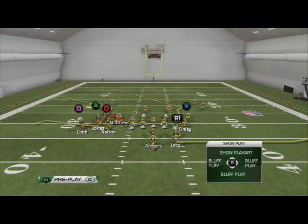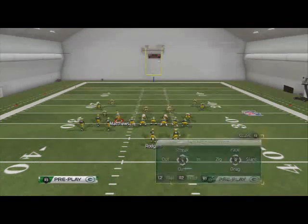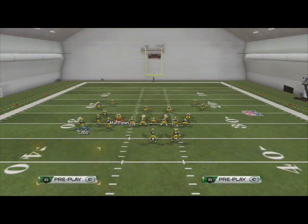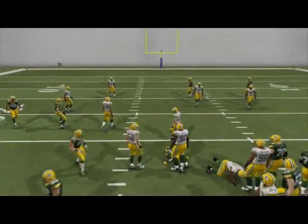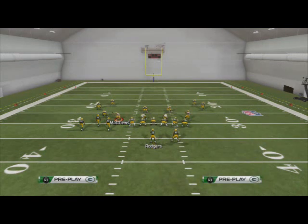The last play from this formation I want to look at is the X Spot. It's run very similarly to the X Spot or Z Spot out of trips. We're going to put Lacy on a streak, Nelson on a zig, and Randall Cobb on a drag — creating the same concept we used earlier with a little twist. It's a combination of both plays in one. Against man coverage, we motion Cobb out two to three steps, then when he cuts inside we pass lead up — he's our first read and typically he'll be open.